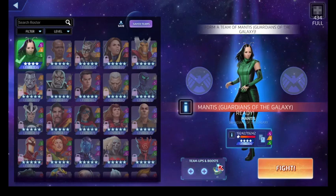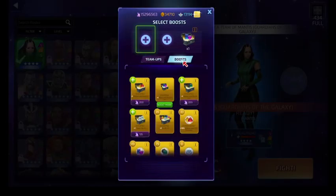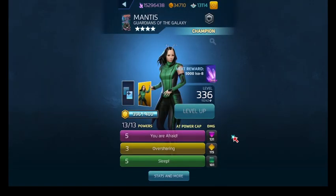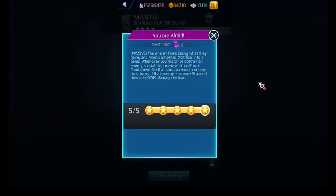Alright, Mantis. We don't need to take this boost off anyway — go with the team-up boost. She is a purple, yellow, and green user. Her purple ability is a passive called You Are Afraid: if we match or destroy an enemy's special tile, it creates a one-turn purple countdown tile that stuns a random enemy for four turns, or if the countdown tile is matchable or the enemy's already stunned, we deal maximum damage instead.